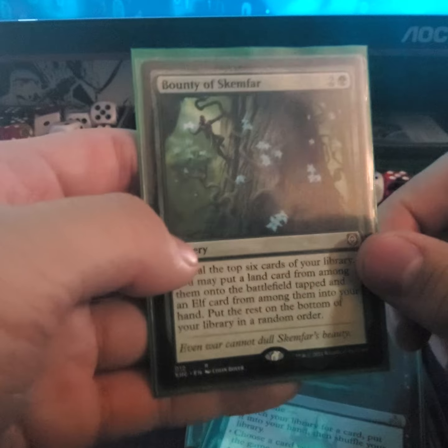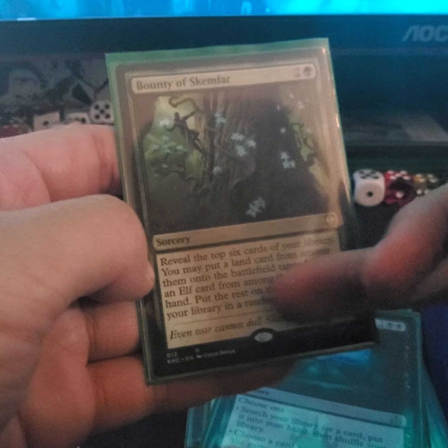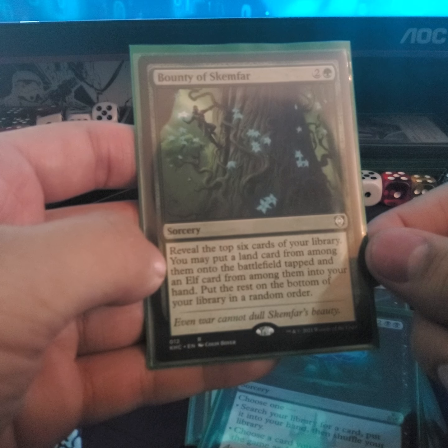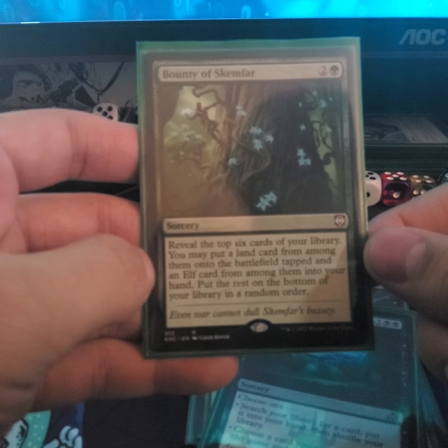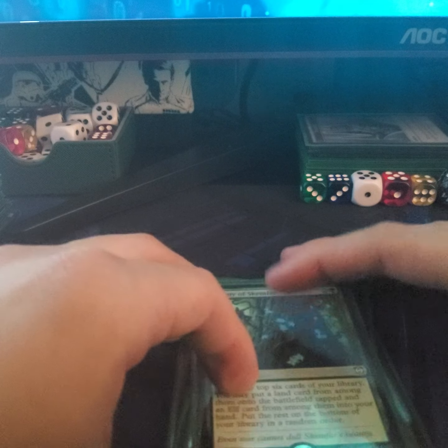I got rid of a card to add Bounty of Skullspire — reveal the top six cards of your library, you may put a land card from among them onto the battlefield tapped, and put an elf card from among them into your hand, then put the rest back in your library. It's a good way to thin your hand as well as putting a land onto the battlefield.